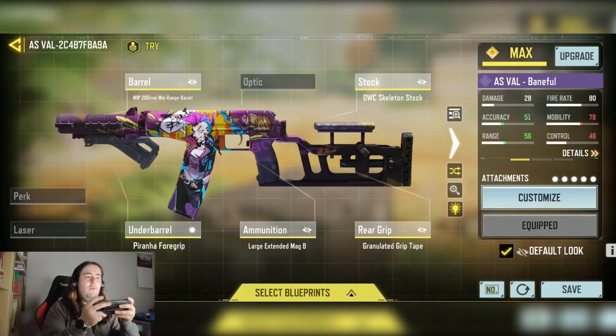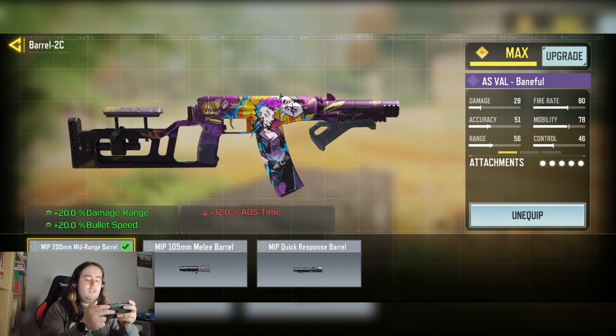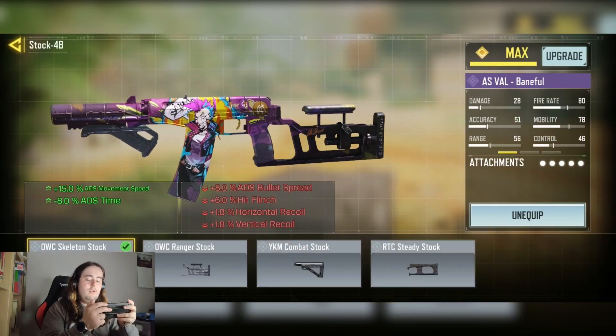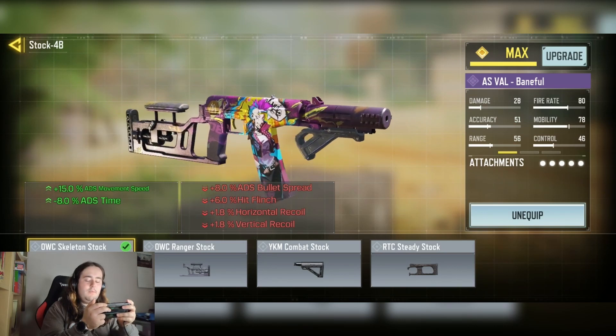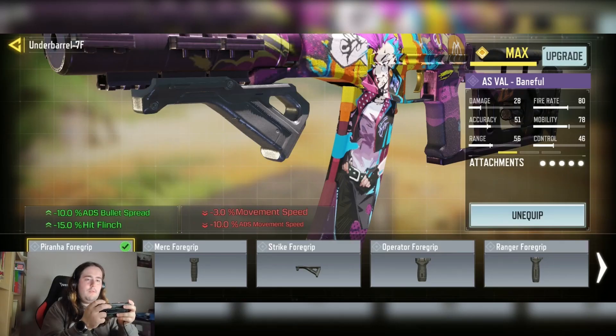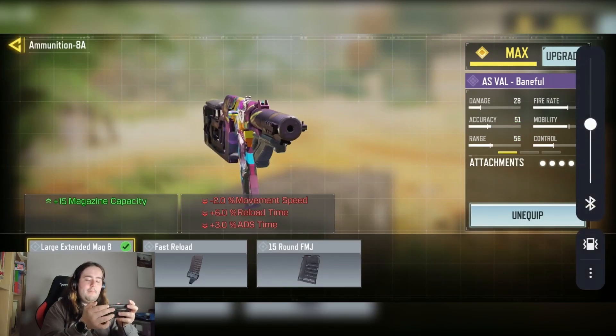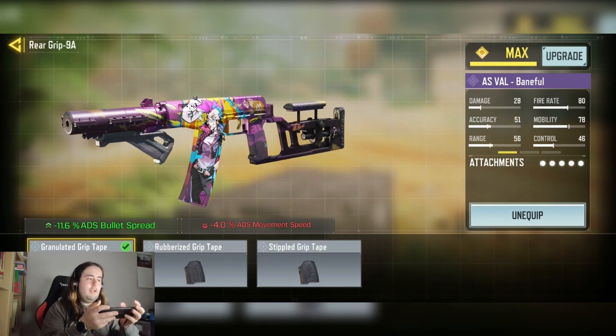For the build, I'm running a long-range accuracy setup. We have the MIP 200mm mid-range barrel for plus 20 damage at range and plus 20 bullet speed, the OWC skeleton stock for plus 15% ADS move speed and minus 8% ADS time, the Piranha foregrip for minus 10% ADS time and minus 15% hit flinch, the largest extended mag for plus 15% mag capacity, and the Rubberized Grip Tape for minus 10% ADS bullet spread.